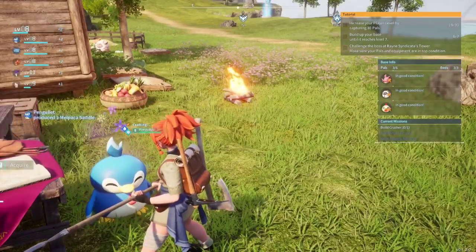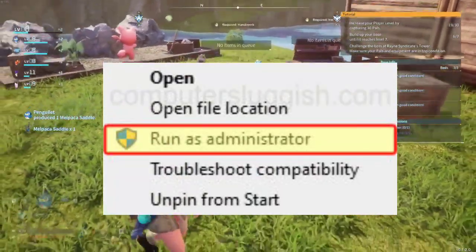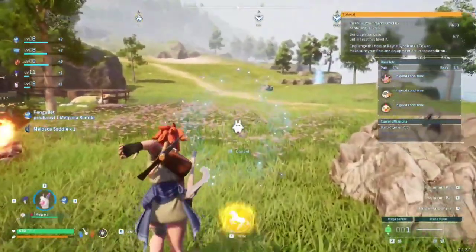Solution 5: Run the game as an administrator. Right-click on Palworld and select Run as administrator to address various issues.